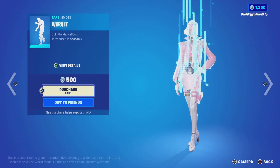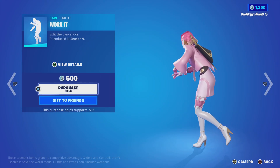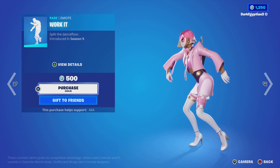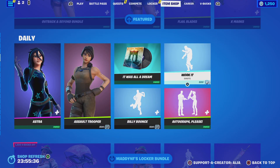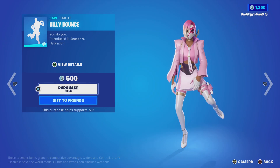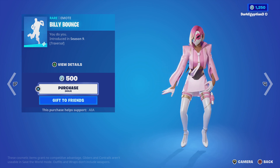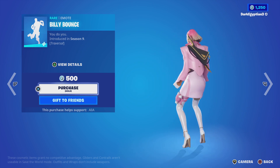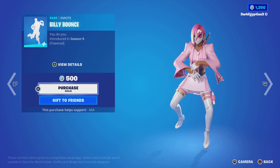Moving on to the return of the Worker emote — 'Split the dance floor' — from Legacy Season 9. This comes from an NFL referee being on the sidelines doing a dance. Really really cool. Moving on to the return of the traversal Billy Bounce — 'You do you,' first introduced in Legacy Season 9. Everybody and their moms probably already got this one.